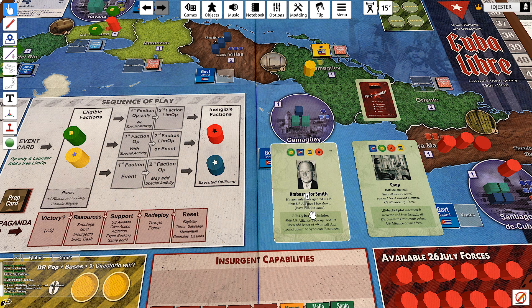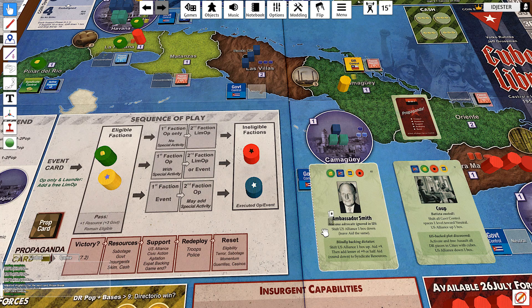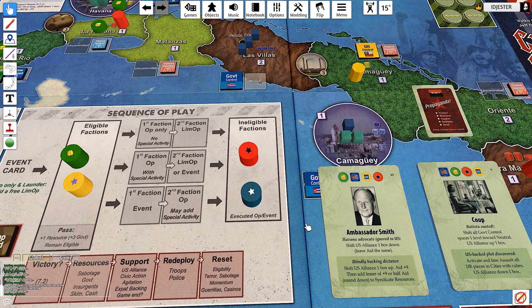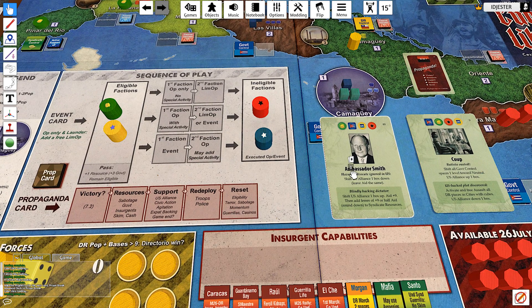In the last episode we looked at the sequence of play, the matrix, how units move back and forth, the cards, the abilities and events on the cards, and each of the different factions' operations and special activities. There are so many good choices and tough decisions to make as a player — you only get to play basically every other card, so by the time it comes back around the board can be completely different.